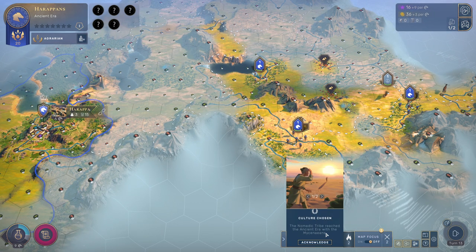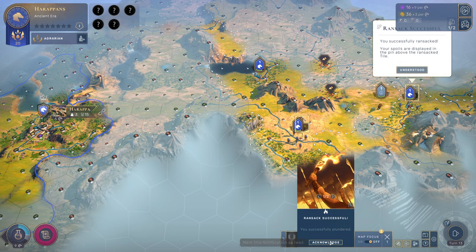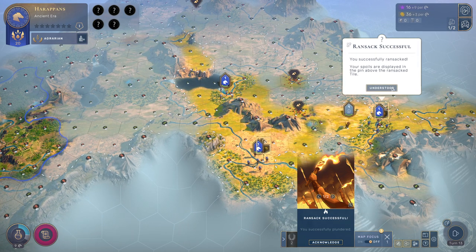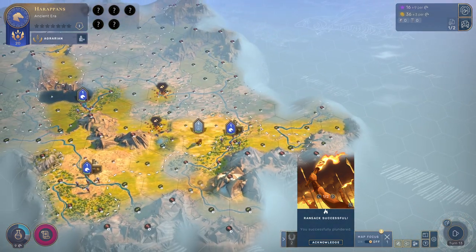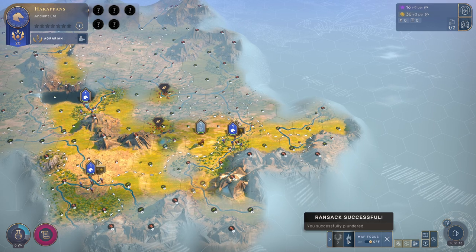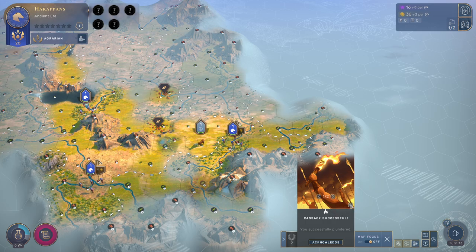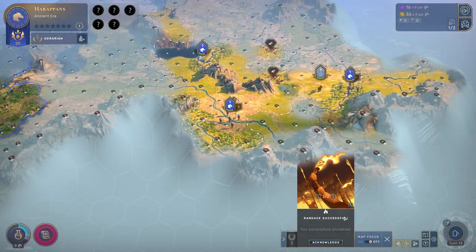Someone chose a culture — another AI. Ransack successful! You successfully ransacked. Your spoiler displays in the pin above the ransacked tile. So what did we get — 10 gold. We have that one and we have that one, so we got 20 extra gold.